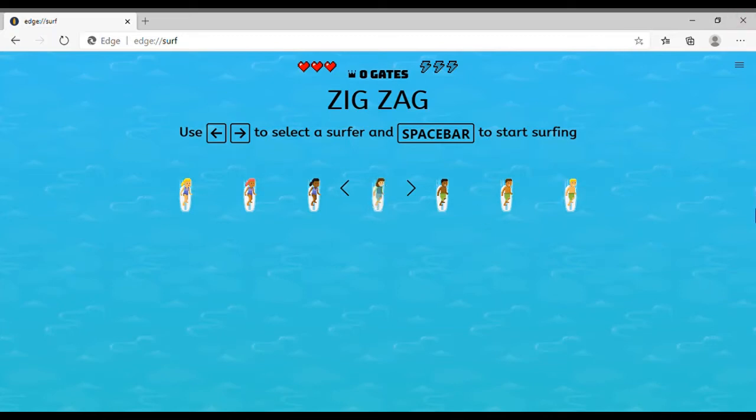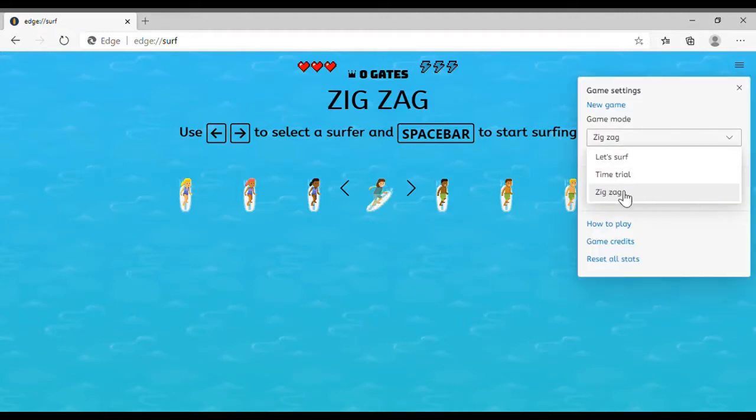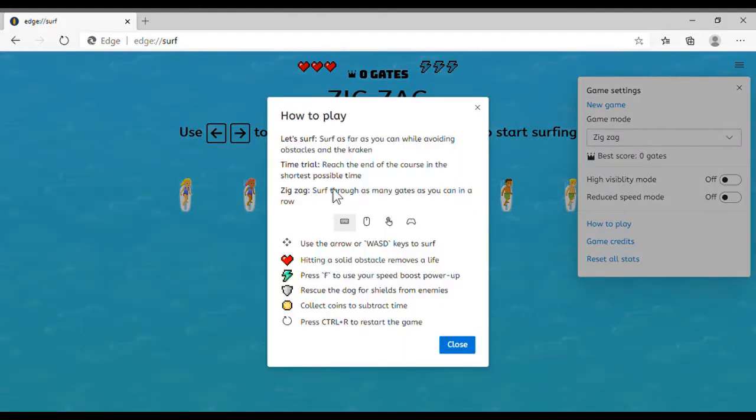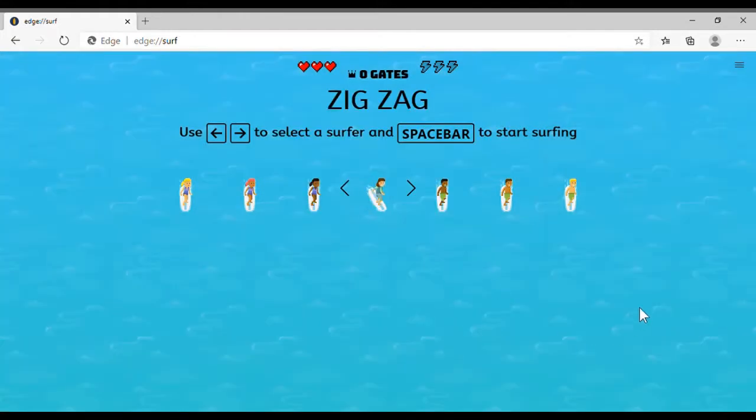Hi, let's play a surfing game again — we'll call it the zigzag game. Let's see how to play. I don't know how to play... 'Zigzag surf through as many gates as you can in a row.' So it must be consecutively going in. Okay, let's get started.